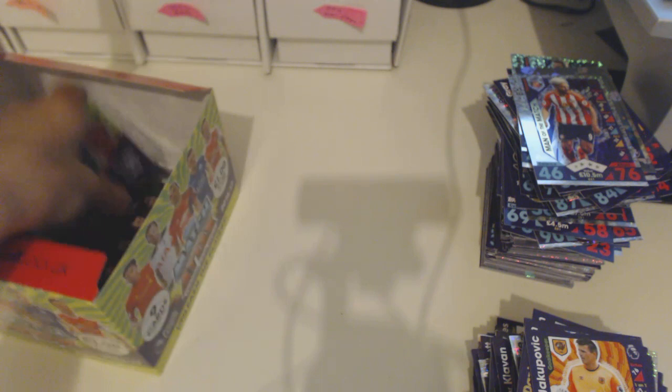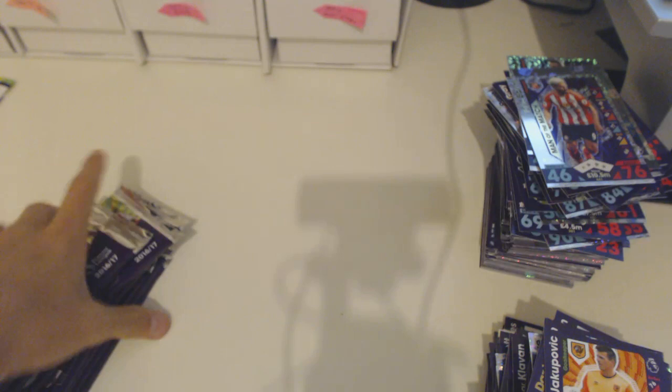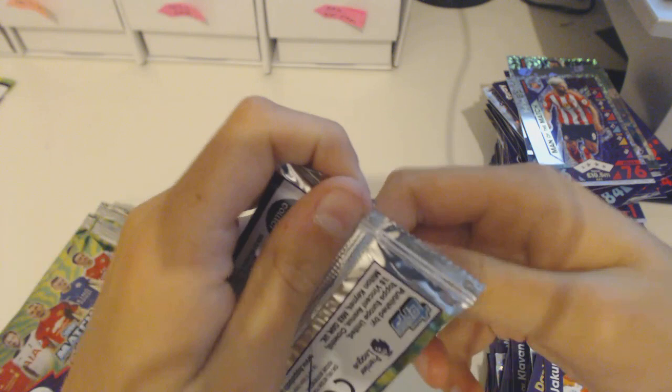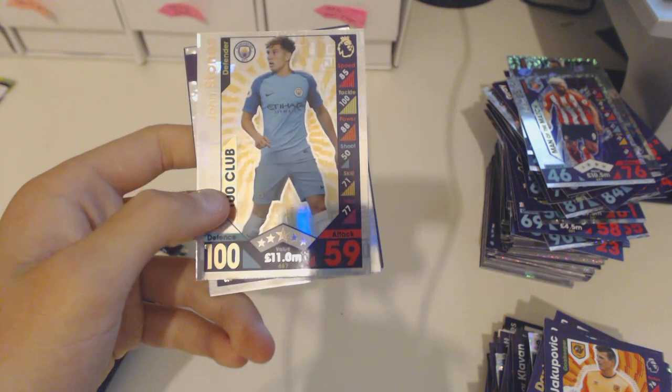Let me just quickly get all the packets out of the box. How many do I have left? The box is gone — one, two, three, four, five, six, seven, eight, nine. I just realised the design of every packet is exactly the same — that's surprising! Oh wow — we've got the current 100 Club John Stones from Man City! A current 100 Club John Stones, 100 defence, 59 attack — fair enough.